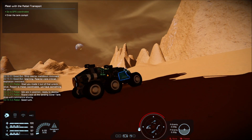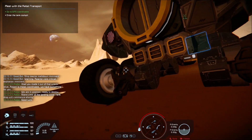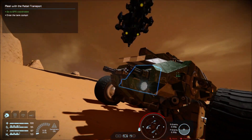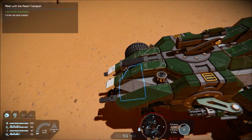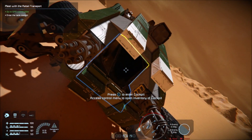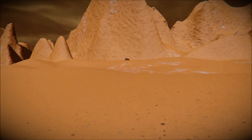We'll get a tank - that's what I'm talking about! How do we get in? Must be from the front. How do I get into this thing? There, okay. Another cutscene - what's happening this time?